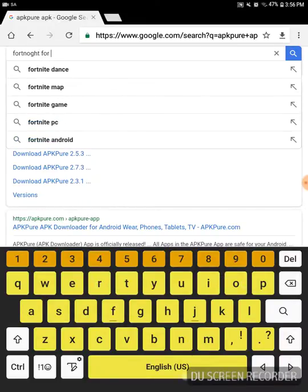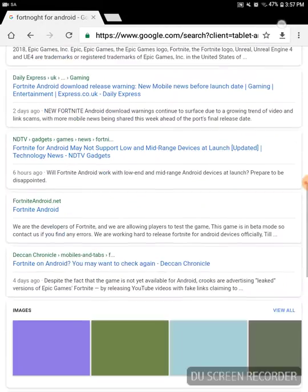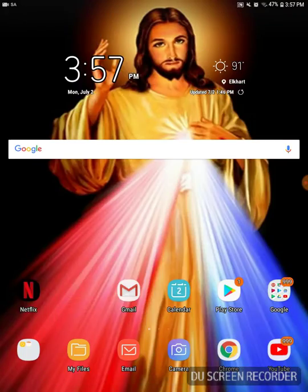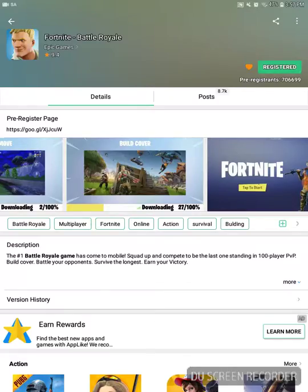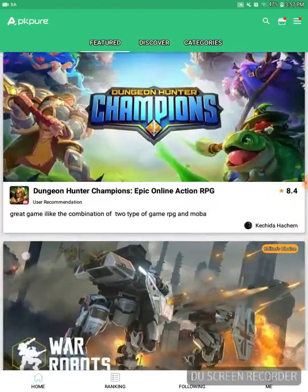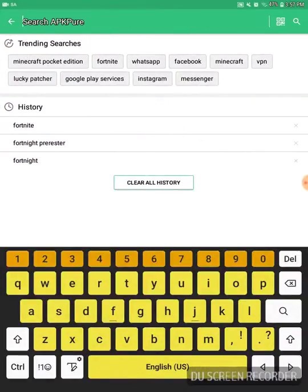Once you install that, go ahead and download everything — APK Pure should be on there, or it will show up in your notifications. This should bring you to this screen. Press Search if you don't see Fortnite already — it should be in trending searches. I tried just searching Fortnite and it didn't work.